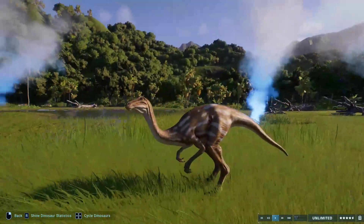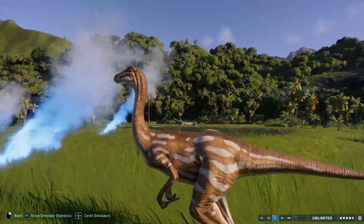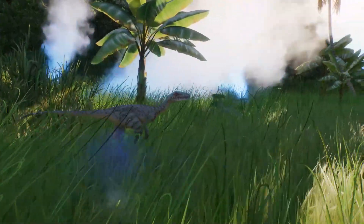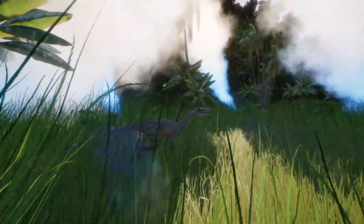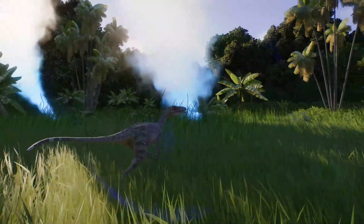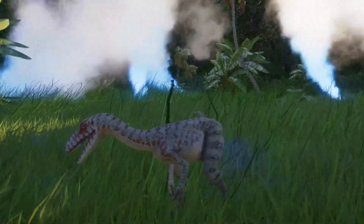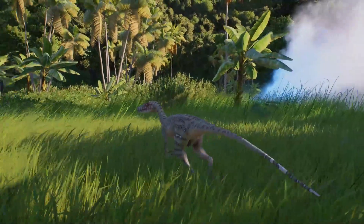And the first of many Gallimimus is in the park — the 1993 skin, of course. Looks good. The first Troodon is in the park as well, looks good. I tried to make the one from Jurassic Park: The Game. However, you can't quite do that in Jurassic World Evolution 2, and this is probably the closest you can get.